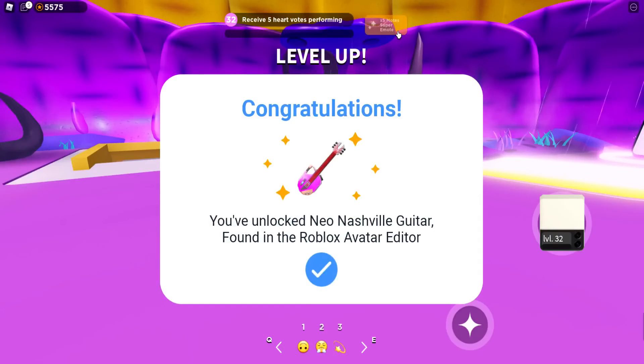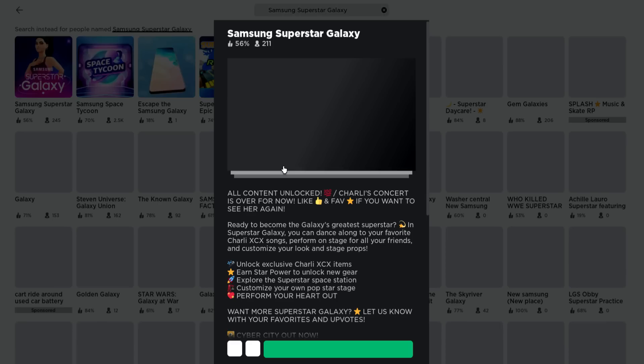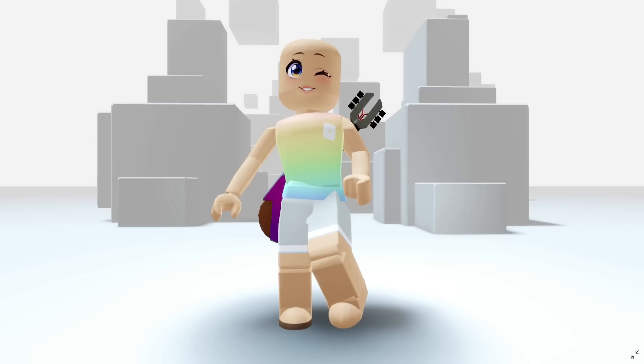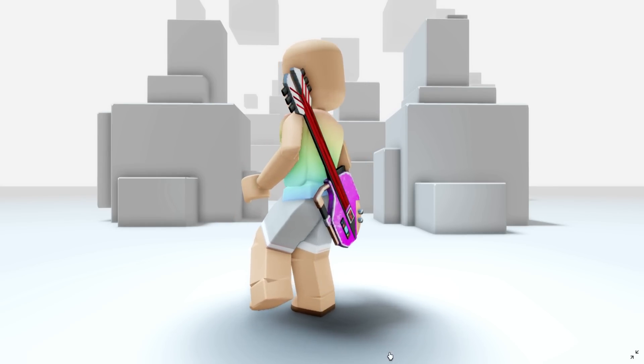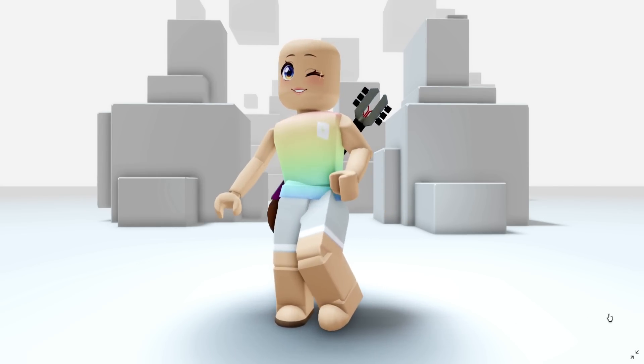Let's go ahead and claim this new item, leave the game, and see what this looks like. Over here on the back, accessories — oh, this is so detailed! I love it! What do you think?